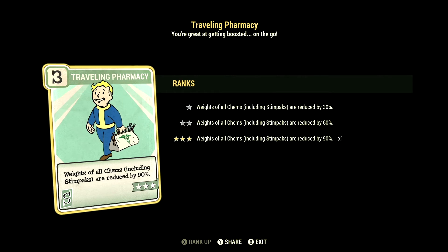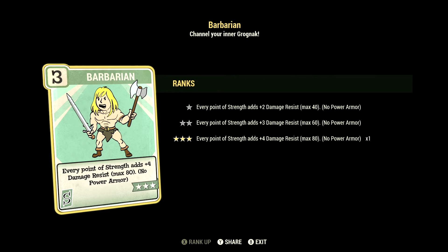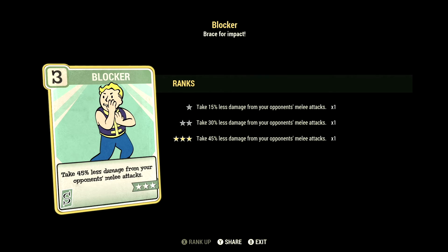Starting off in Strength, we have 9, and this one has Traveling Pharmacy at 3 stars — weights of all chems including Stimpacks are reduced by 90%. We have Barbarian at 3 stars — every point of Strength adds a plus 4 to damage resistance, max 80, no Power Armor. We have Blocker at 3 stars — take 45% less damage from your opponent's melee attacks.